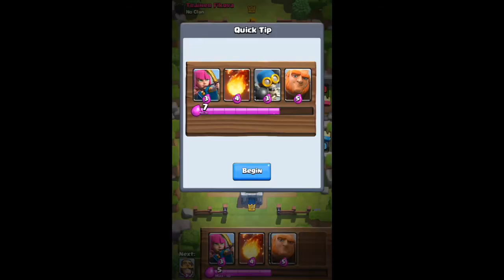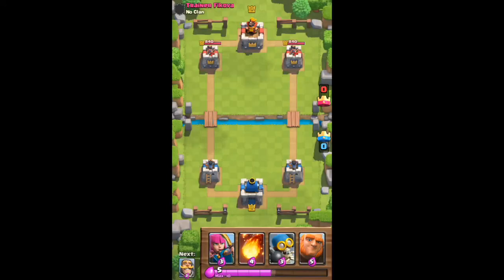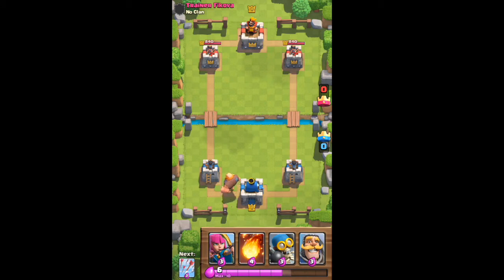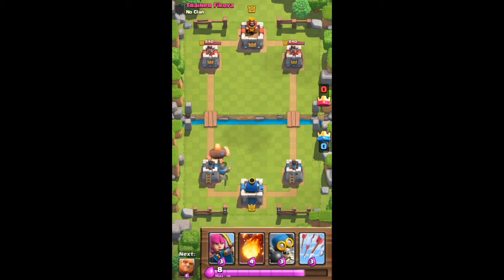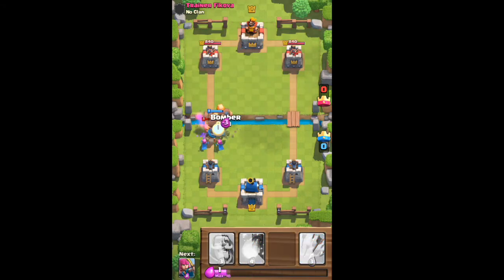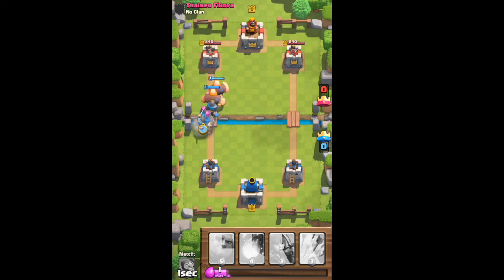We've got a Wooden Chest with five gold. Now let's go on to our next raid. Here's a quick tip: build up some elixir, put the Giant down to tank, then put the Knight down behind it, then the Archers, then another Giant with more Archers and another Knight — and we've got a really big push going.